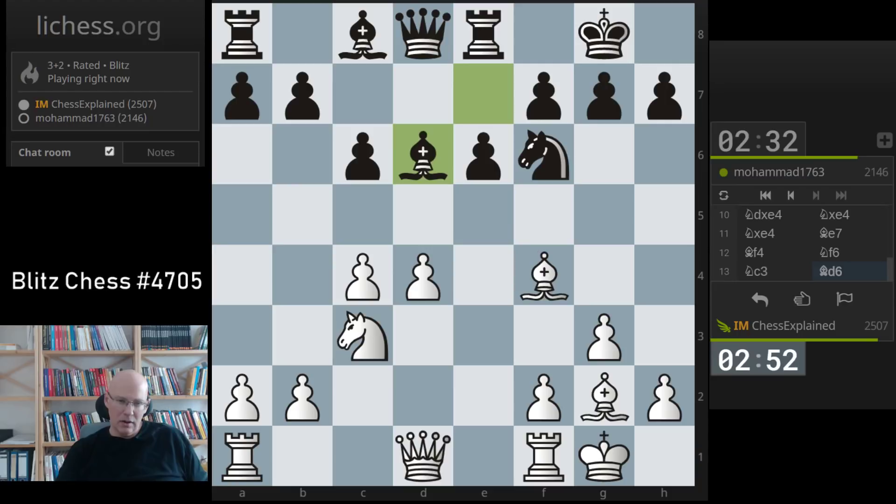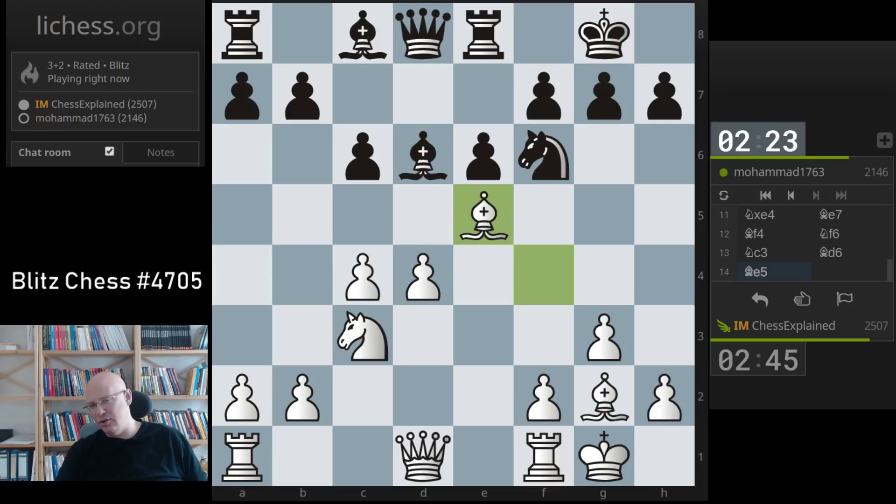As usual in Queen's Gambit Declined structures, it's just this eternal problem — how to get this bishop into the game. If black solves this problem then black is fine usually. Interesting here — it's a bit weird, maybe a little non-standard, but just keep this tension and play queen e2 next.